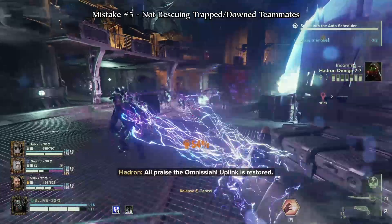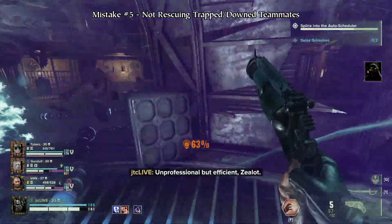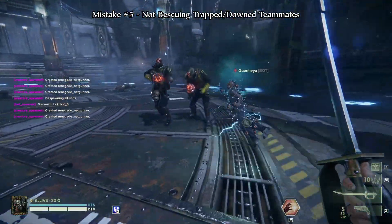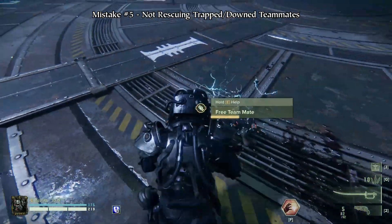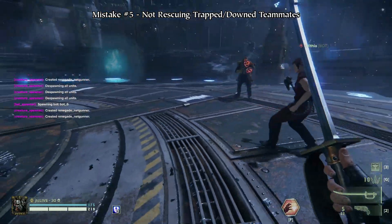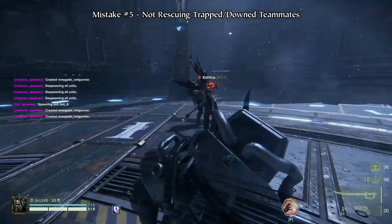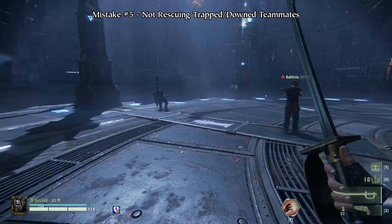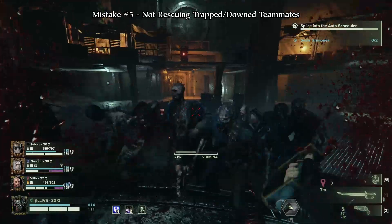If a teammate is trapped by a trapper, you might be tempted to kill the trapper first and any enemies around them before freeing them. It's a much better idea though to immediately free that teammate first, as not only will the trapper run away and give you time to free them, but the time to rescue someone from a net is near instantaneous. So always rescue first.